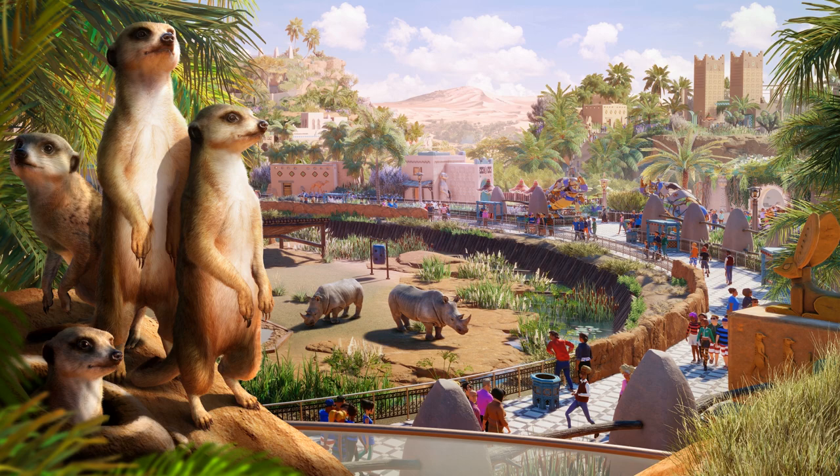This is the Planet Zoo Africa Pack, which introduces a selection of extraordinary animals. It is the meerkat — a sought-after fan favorite, sure to delight guests as they create their tunnel homes using an authentic new digging behavior. Let's talk about that in a second, because digging behavior means no enrichment, and I think from the trailer that's obvious.